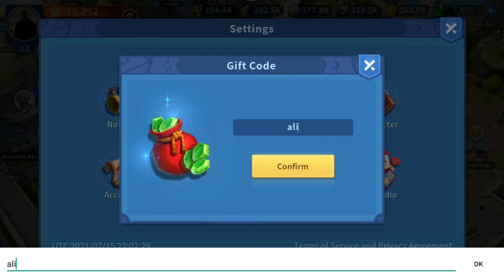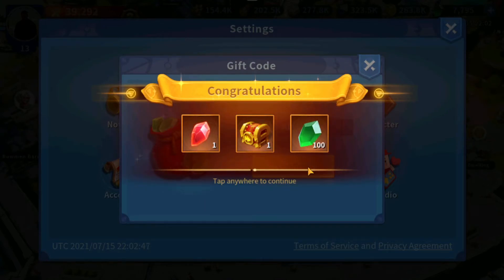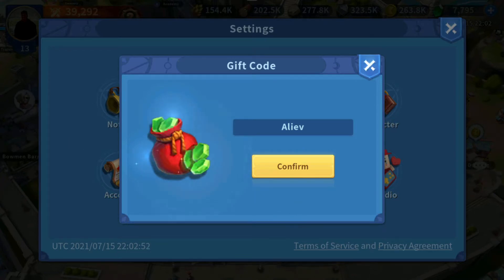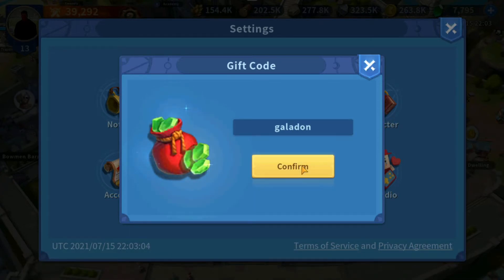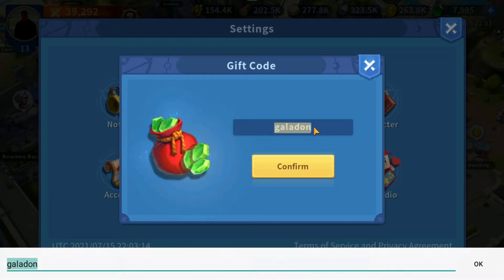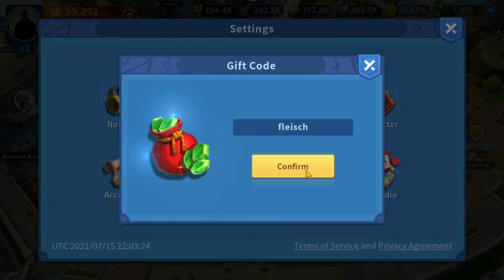A-L-I — wait a second, this one has to be capitalized. Normally it's not capitalized at all. That's tricky — that's why it didn't work before. It has to be capitalized. And I believe we got two other codes to show you: Galadon, and F-L-E-I-S-C-H. There we go. There is all of them.